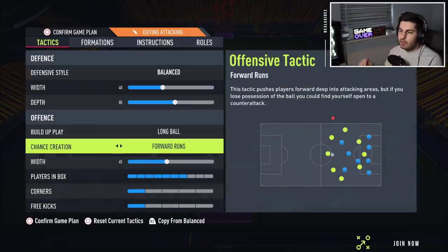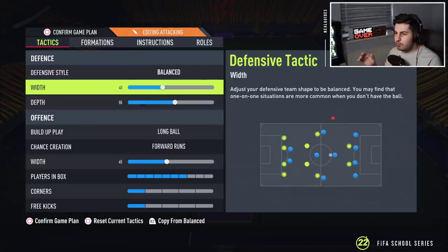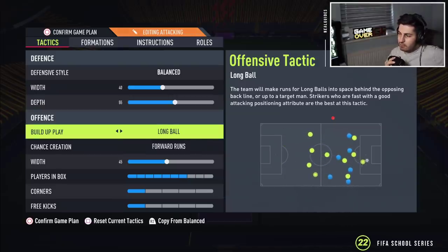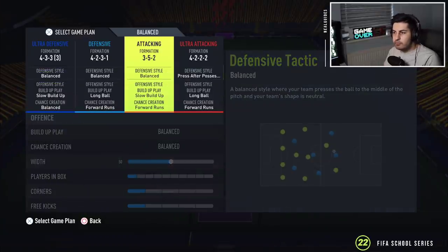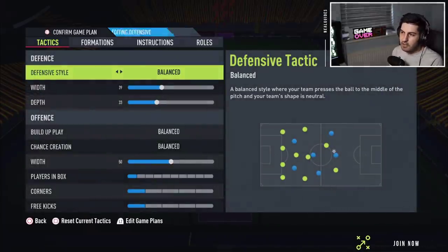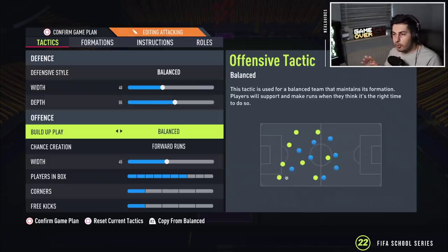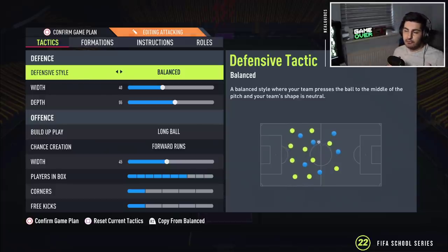Same thing with the 3-5-2 — we just reduced the width. I'm doing a bit of trial and error here; we did 55 for width and depth, just reduced width a little bit. For build-up play, if you want to make it more defensive you can use slow build-up play, but it makes the formation too slow. Especially when you're losing 2-1, you don't want your players to be so slow — you want to be quicker. I would say use slow build-up play only if you use L1 triggers yourself; otherwise go with balanced or long ball. Do not use fast build-up play. If you want to apply more pressure, you can use the D-pad tactic — just use team press and that solves the issue.